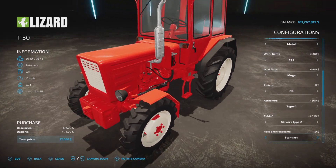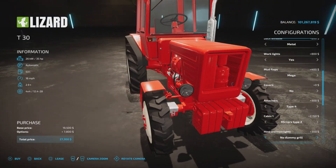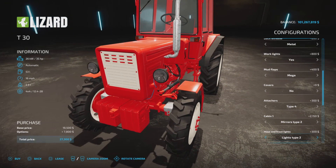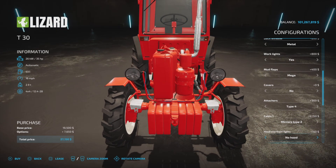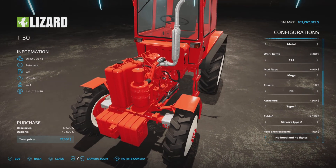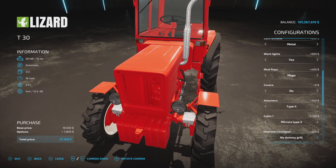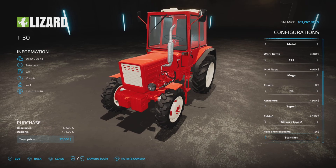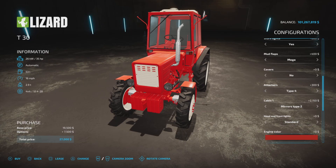Hood and front lights: standard, no dummy grill, lights type 2, no grill and lights type 2, no hood whatsoever — just bare bones — and no hood and no lights. Back to standard. You have basically upper or lower lights. Let's leave it standard. Engine color: red or gray and black.